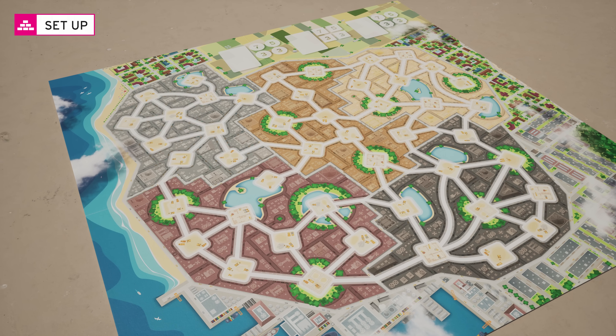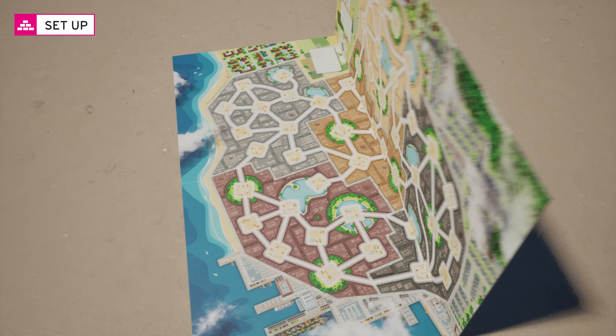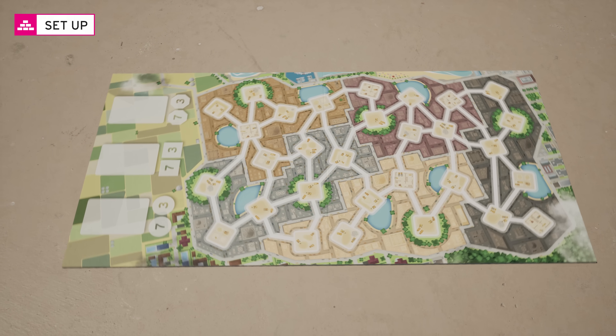For a 3 or 4 players game, place the board in the middle of the table. For a 2 players game, fold the board and place the half board on the back between both players.